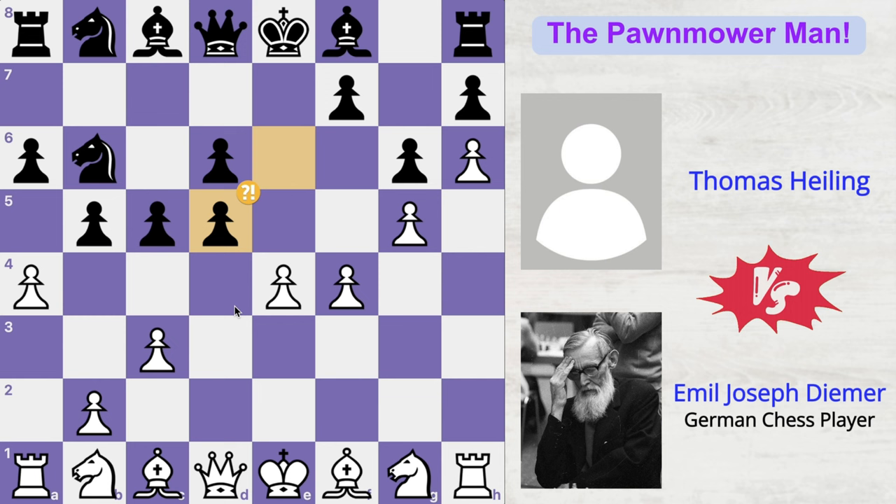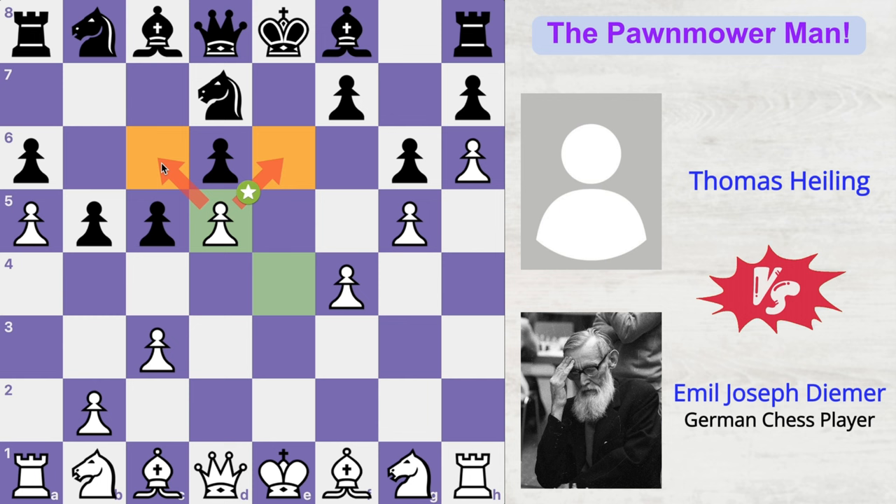This is the 13th move in the game and Deemer is just making his opponent's life miserable with just pawn moves. The knight moves back to the d7 square — back to where it came from. And now Deemer plays exd5. Such a good move. The knight cannot capture back this pawn, and this pawn has entered into black's territory, controlling two key squares, of which the c6 square is a hole.